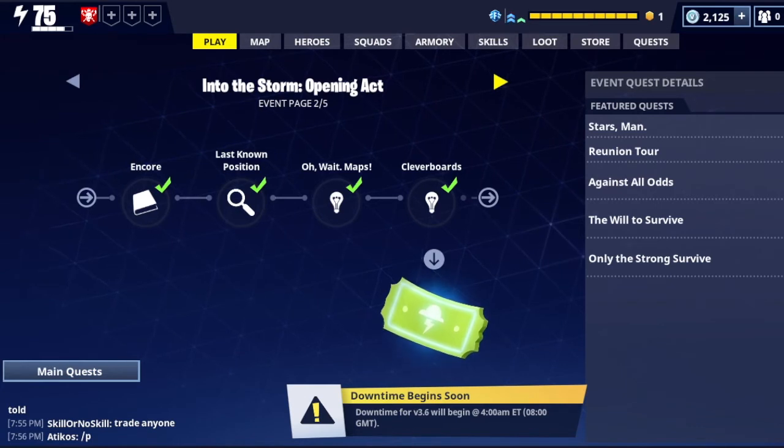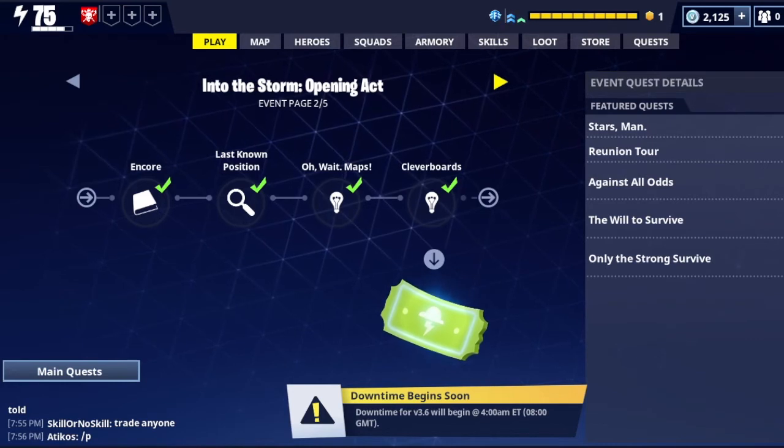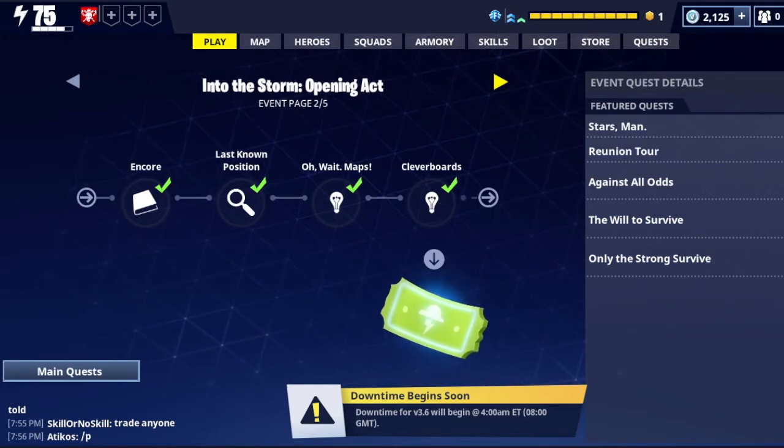Last Known Position: find and interact with the research equipment someone has been installing on the rooftops. Go into suburban, urban, or industrial zones. If you go onto the rooftops you'll see these little weird microwave umbrellas — just activate those and you'll be on your way.